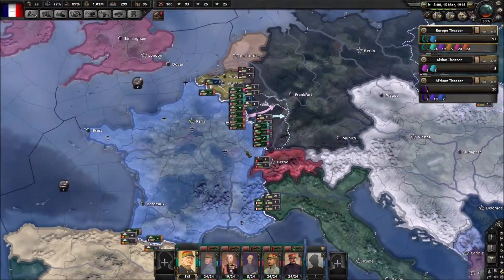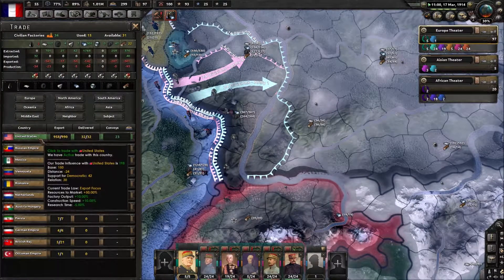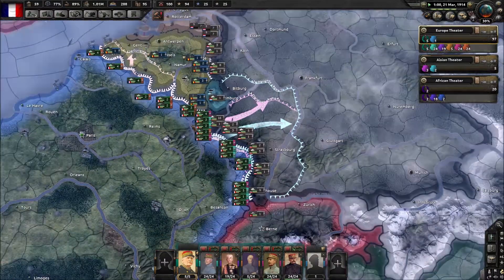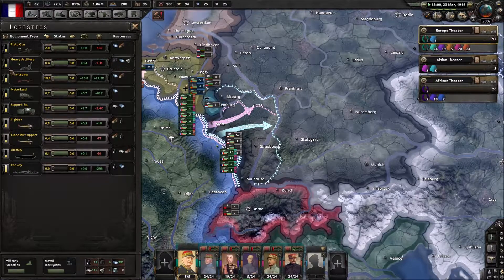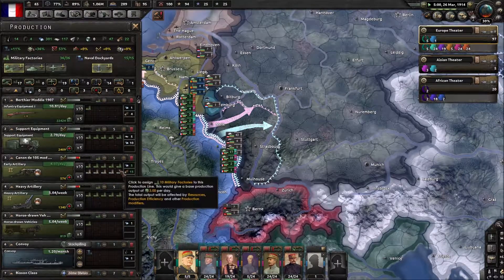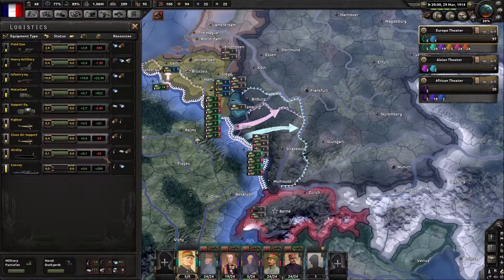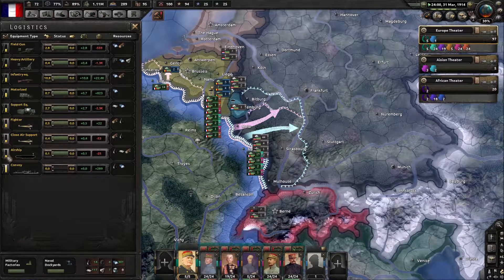So how are we doing? The French still look like, you know, turn of the 19th century. Insufficient resources there, America. Yeah, it slows down our construction — will be fine. So field guns — we're short 500. How many are we making of those a week? We're making 2.1 a day, so let's do that. We're short 1.3k. Heavy artillery support equipment — pretty short. Close air support — pretty short. Airships — pretty short. We're breaking even with convoys and we're quite up on convoys.